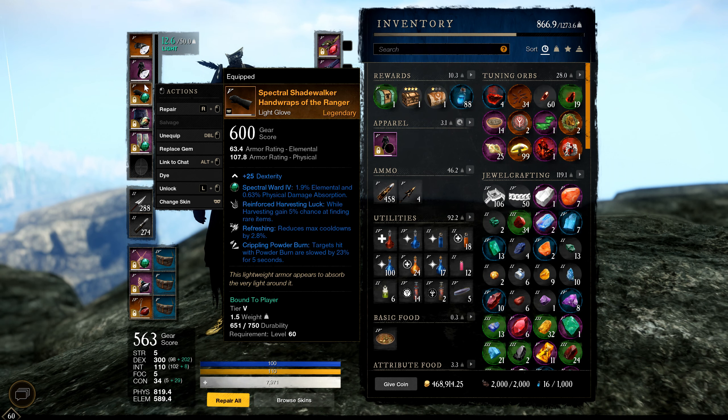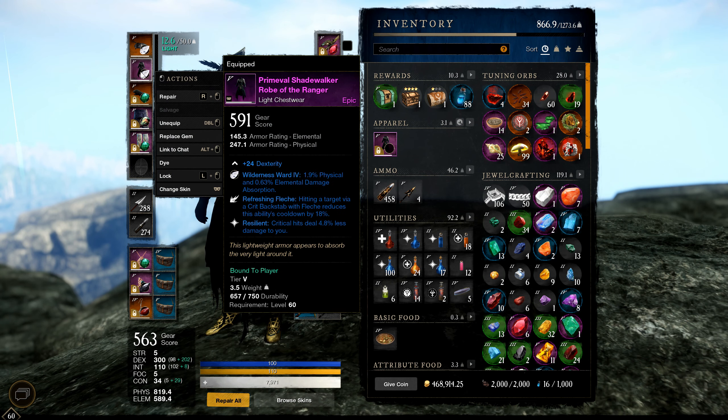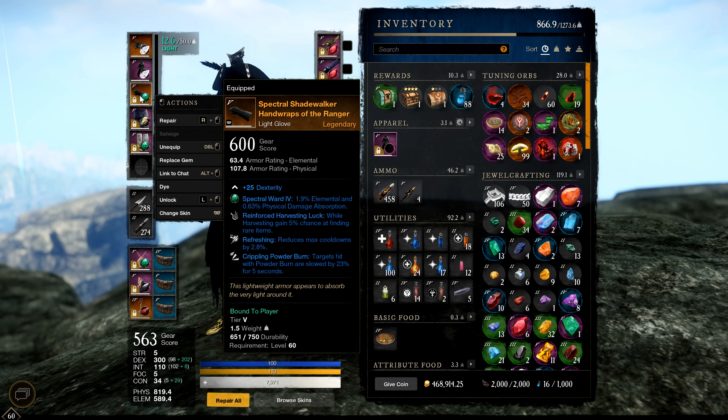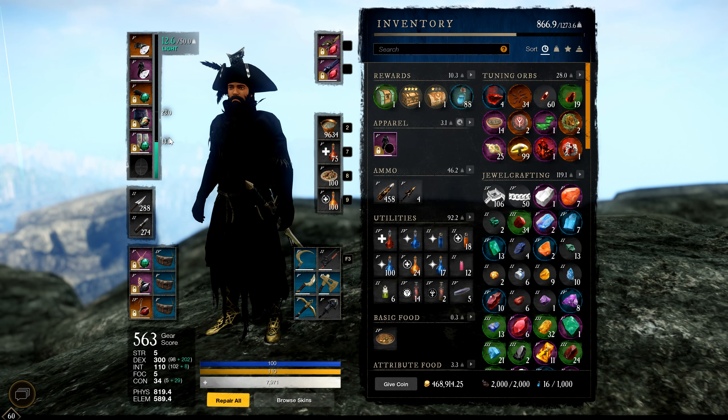This is not a cheap thing to do. If you're rolling for high gear score stuff, I recommend making sure you first have the right stats — like 25 DEX or INT — before rolling for perks. I rolled over 20 pieces of gear to get these three armor pieces, so it's quite a bit of mats. If you don't have a lot of money, grab the stat first, then once you're earning more roll for perks, or just wait until you get them from elite farms or chests.